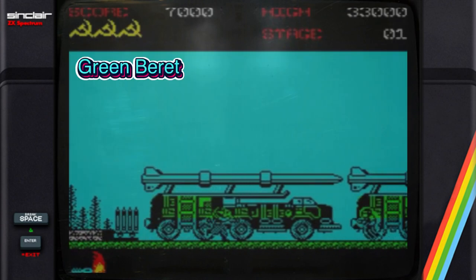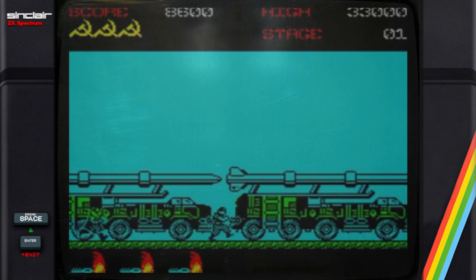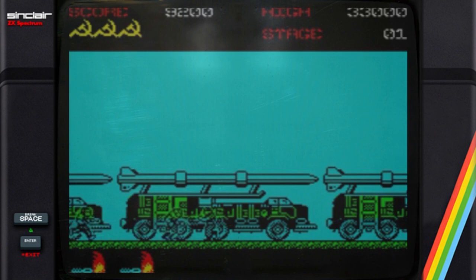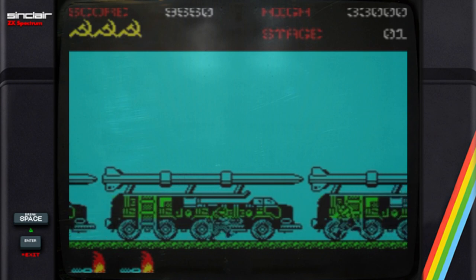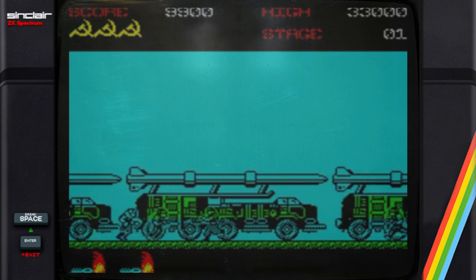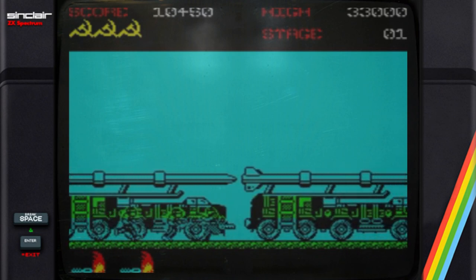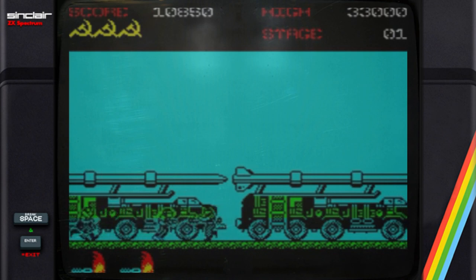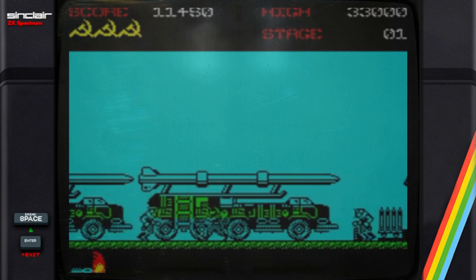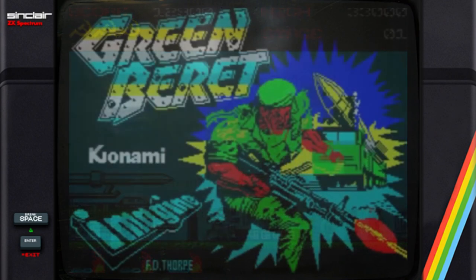I was absolutely blown away when I first saw Green Beret on the ZX Spectrum — a machine where platform games appear to be most at home. Green Beret felt like the arcade conversion to end all arcade conversions. The rules are simple — there are none. You've got to steam in and steam back out, like a bank job. It looks a touch dated by today's standards, but so do you.